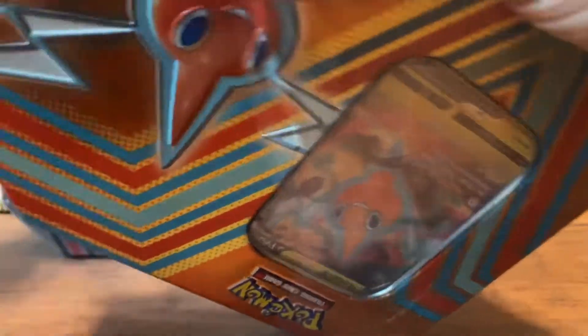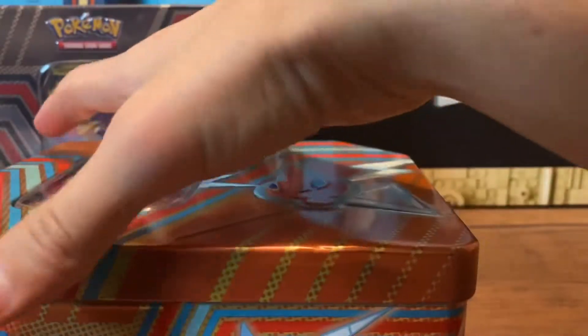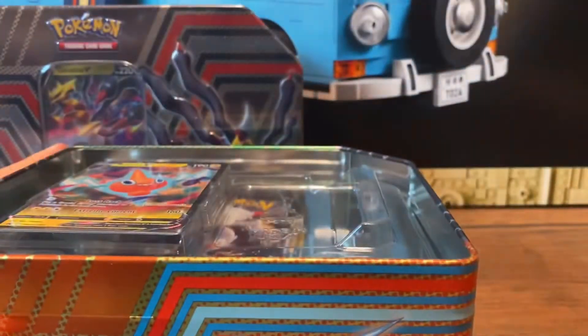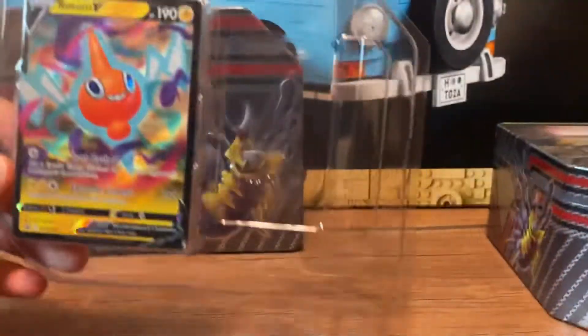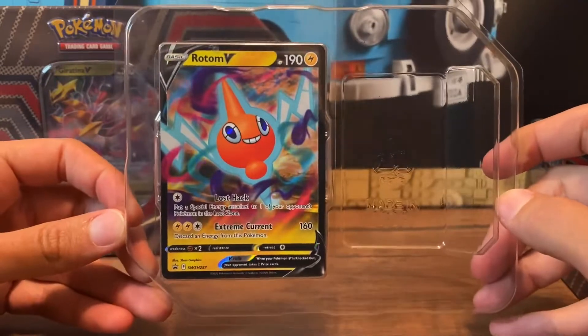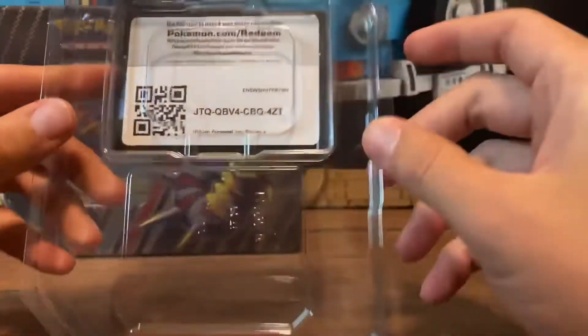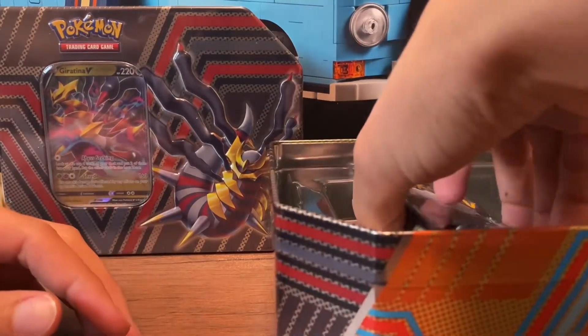Let me get some good pulls. The last one we had a nice lineup — we had the Brilliant Stars, Lost Origin, and Evolving Skies in there. I'm hoping we got some of those in here too. Here we got the promo card, the Rotom V. Got a code right there for you. Let's see what packs we get in here.